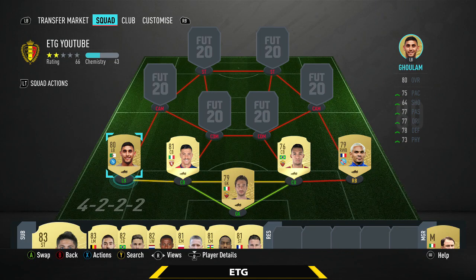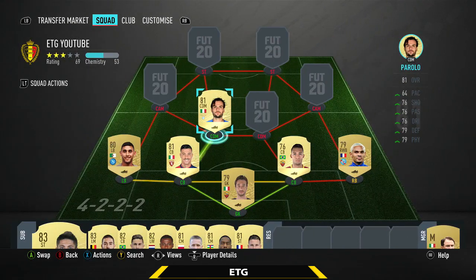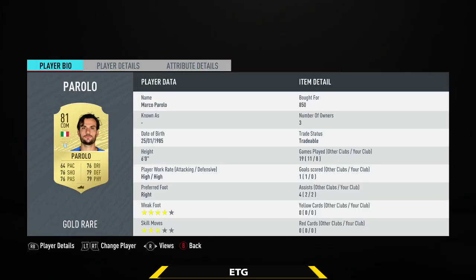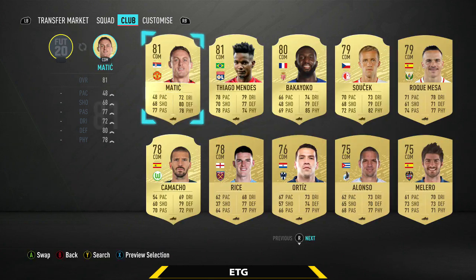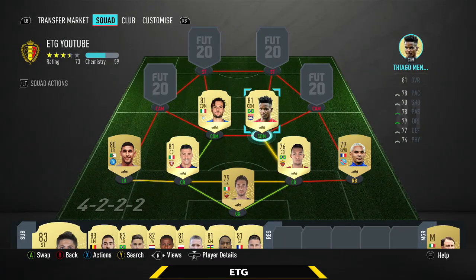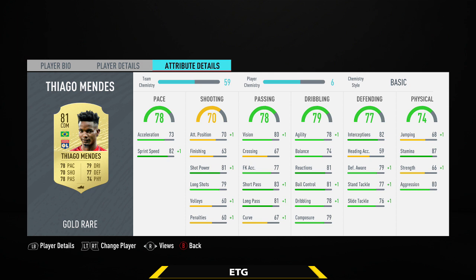Moving to the midfield — the CDM on the left is gonna be a Serie A player, Parolo. A really solid player; he does have 64 pace, so not the highest, but as a CDM you really don't need much pace. Every other stat is above 76, 6 feet tall, high/high work rates, really cheap, high stamina, and a decent shot. Then the other CDM on the right is Tiago Mendez from League 1 — one of the more expensive players. Every stat is around 70, four-star skills, high/medium work rates.